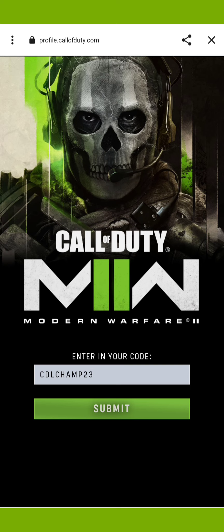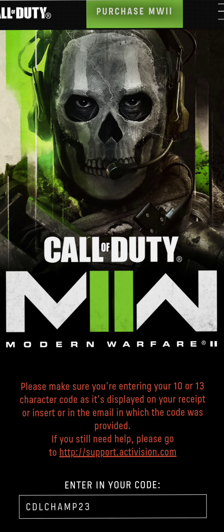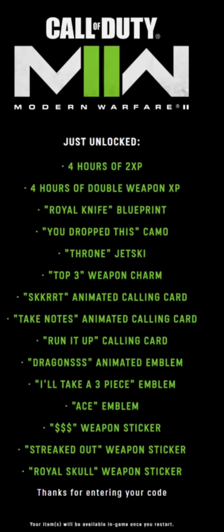Please note some of the devices will pop up a message that says, 'Please make sure you're entering your 10 or 13 character code as it's displayed.' That's okay — go ahead and submit that device again, and all devices should end up with this on the screen. From here, you're safe to go ahead and load up your game and go check your XP tokens.